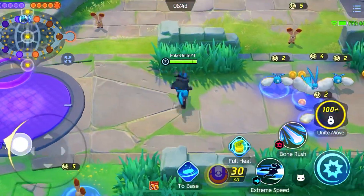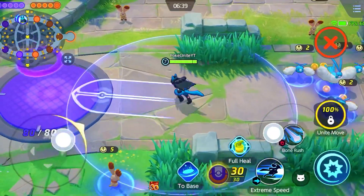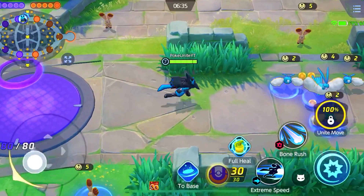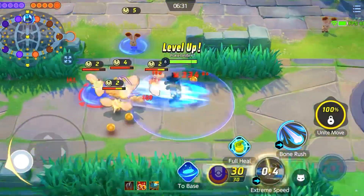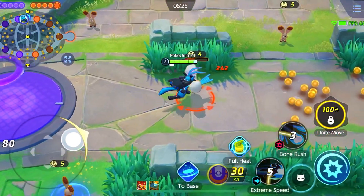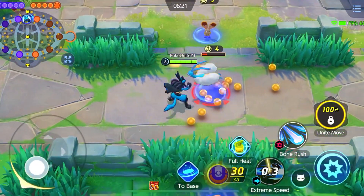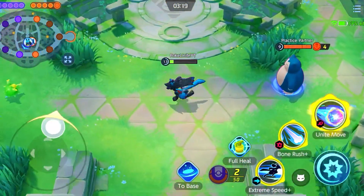You can use extreme speed and bone rush very effectively. Many times in the lane you will also use bone rush in the opposite direction and then spam extreme speed, then bone rush again with a dash — and save your moves wisely.